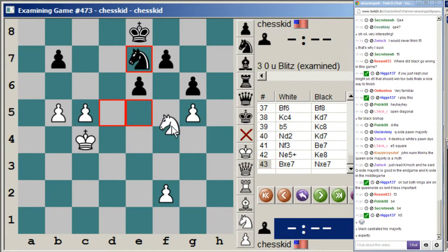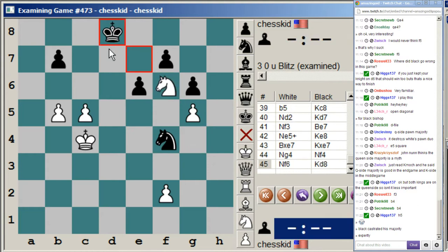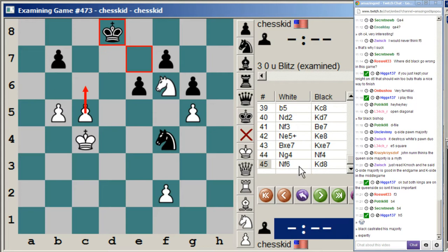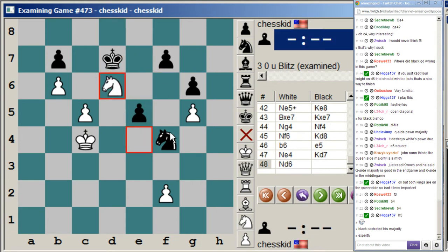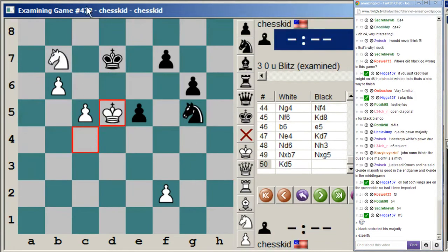Now he's willing to trade — too late. C5, king e8. Take, take. Knight g4, knight f4, knight f6, king d8. B6 — an important little finesse. The idea is you want to play c6. King b8, b6, e5, knight e4, king d7, knight d6, knight h3, knight d7, knight d5, king d5. And here black resigned. Not much you can do — again c6, c7, knight d6, and c8.